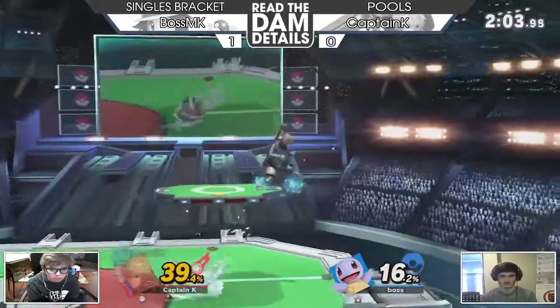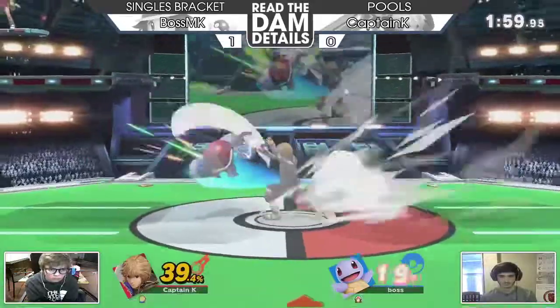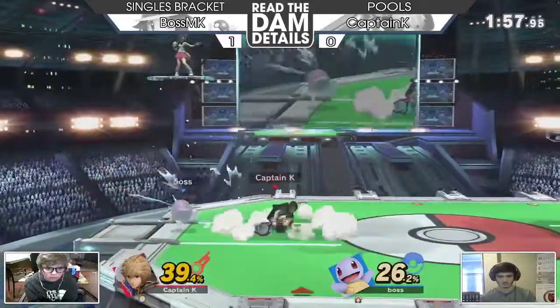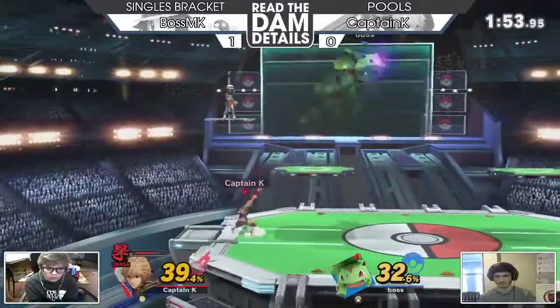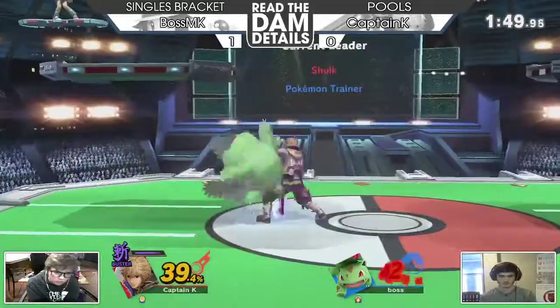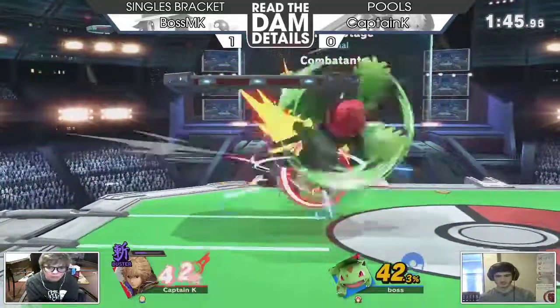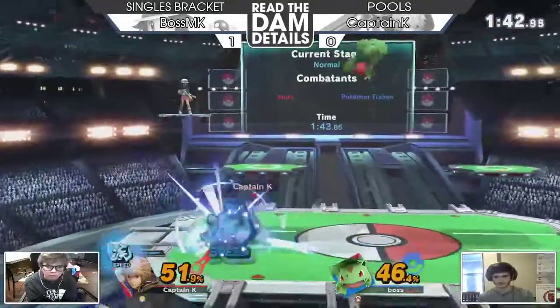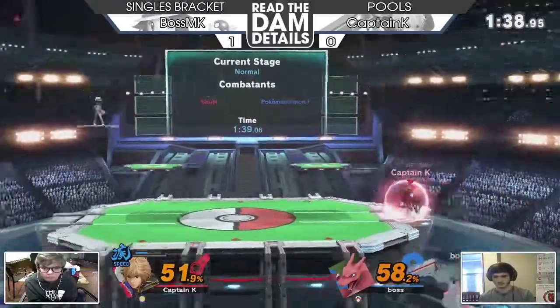Now Shulk's faster than Squirtle — Shulk's faster than any man known to man with Speed Art. Good stuff. That I have no doubt would have come very close if it did not kill. Missing the F-Tilt — missing out on a lot of damage right there. That F-Tilt is huge with Buster — upwards of 20% forward tilt change with Spear.